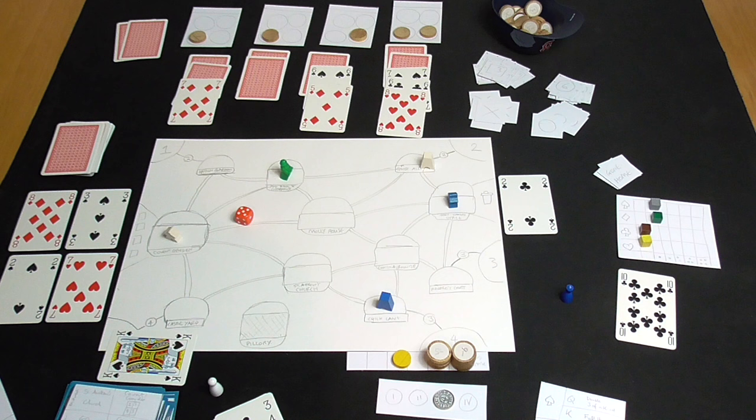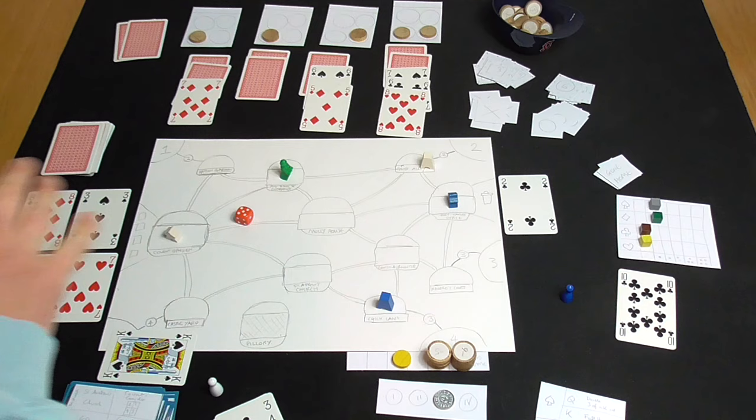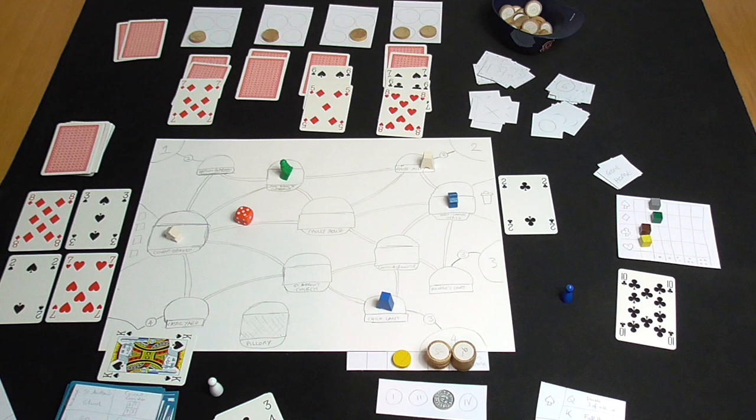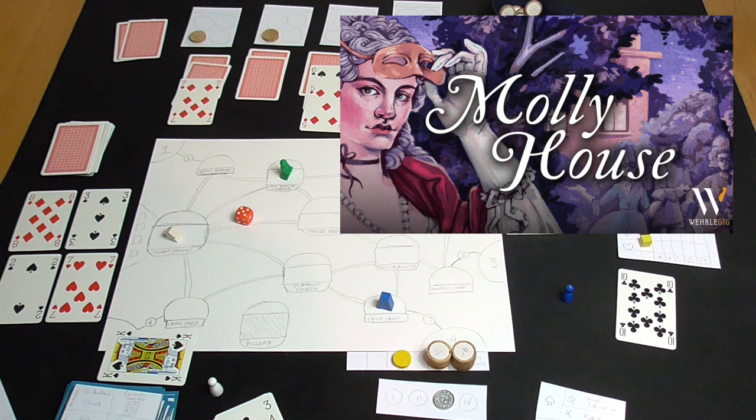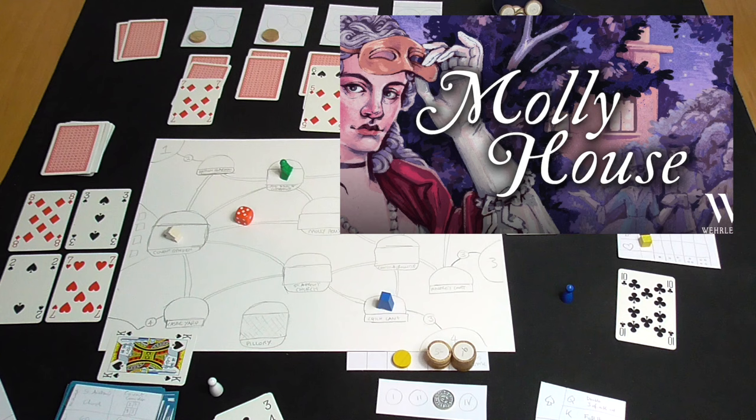Welcome back to Box Delights. Today we're doing something a little unusual — I'm showing you very much an early prototype. I don't have any of the artwork; I'm using a standard deck of cards to demo this, with a hand-drawn board. This is a little insight into the early stages of how we design, prototype, and develop an upcoming board game: Molly House from Wurley Geek Games, designed by Joseph Kelly and Cole Wurley.